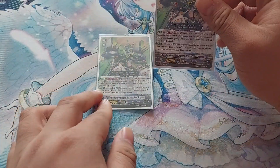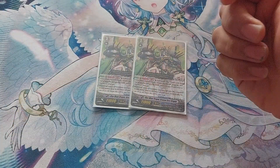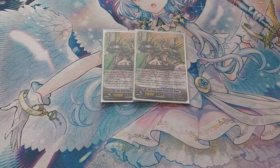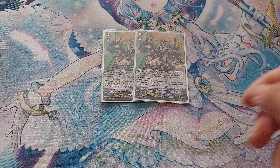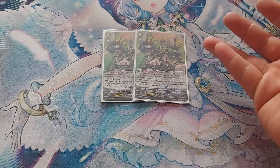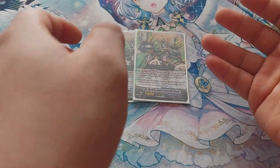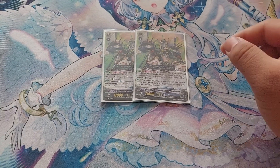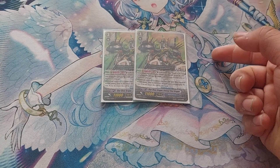Next is our backup Grade 3, which is Blue Wave Dragon, Arsenal Fleet Dragon. We're running it because it's a Grade 3 with a Blue Wave name. As of today, there is no other Blue Wave Grade 3 that can generate XL markers.